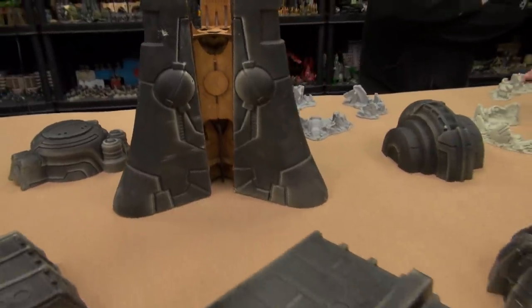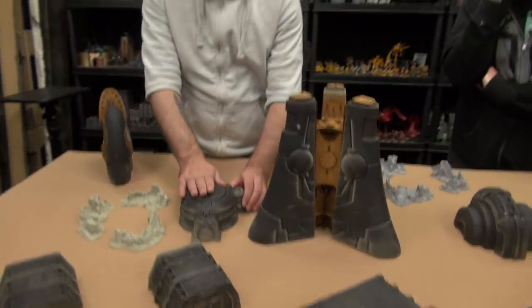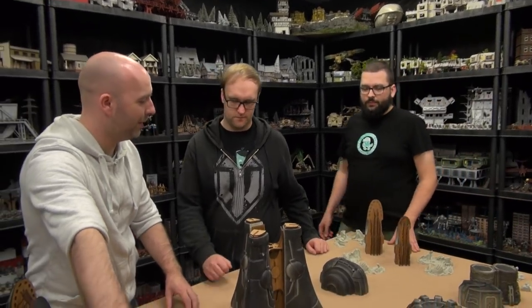So basically what we are seeing is this foam building you guys have now done as a ruined building, and these foam buildings you have also done as a ruined building. So what is the challenge then? We have you here for a reason, John. We have two things that we want to do in here. We know Star Wars Legion is on the way, so we are thinking of utilizing this terrain as a Star Wars sort of setup.